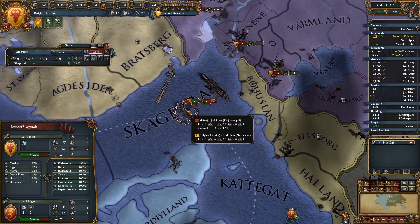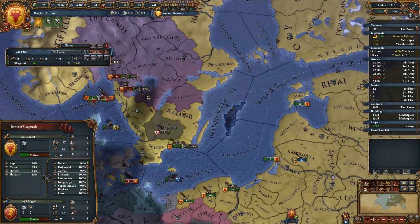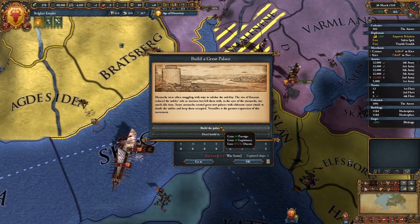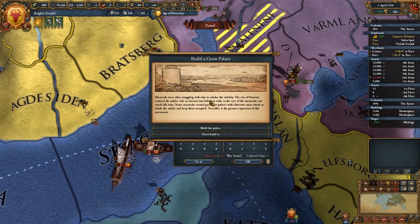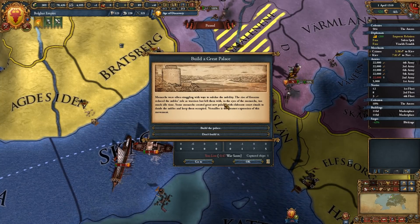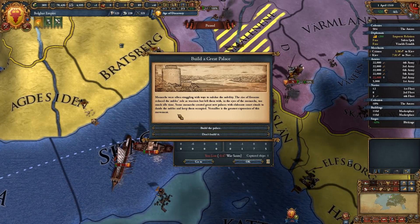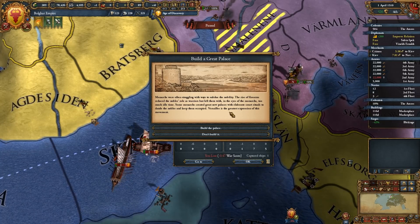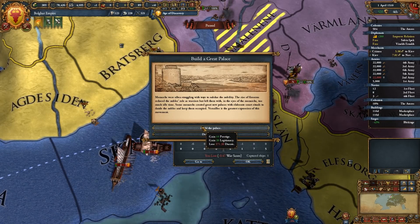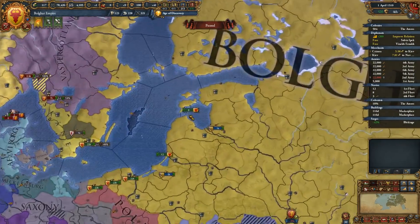I don't think we had an actual commander there — I don't think so. Well, that's just great. Monarchs were often struggling with ways to subdue the nobility — the rise of firearms reduced nobles' role as warriors but left them with too much idle time. Some monarchs created new great palaces with elaborate court rituals to dazzle nobles — Versailles is the greatest expression of this movement. We lose ducats, but we get the prestige, so we'll take it. Yeah, we lost all of our light ships. Fine.